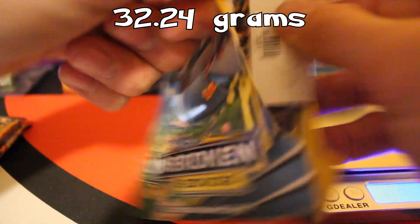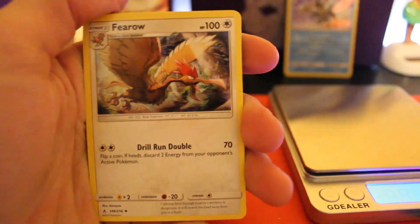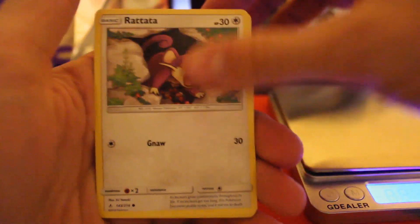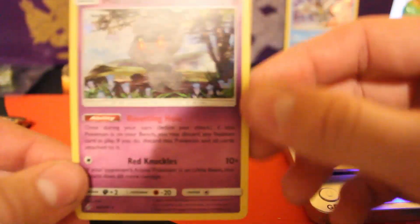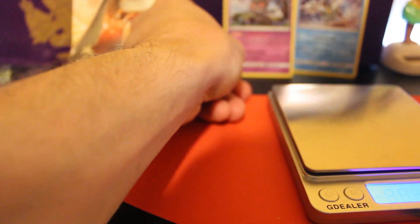Next pack coming in at 32.24. We got: Water Energy, Ferow, Charjabug, Pyukumuku, Squirtle, Rhyhorn, Rattata, Goldeen, Alolan Diglett, reverse holo Torcat, and the rare is a holo Marshadow. We've only got two holos so far — nothing else. This is weird.